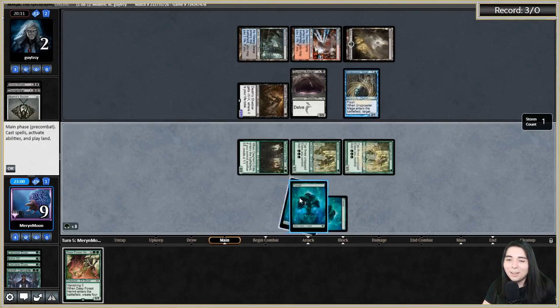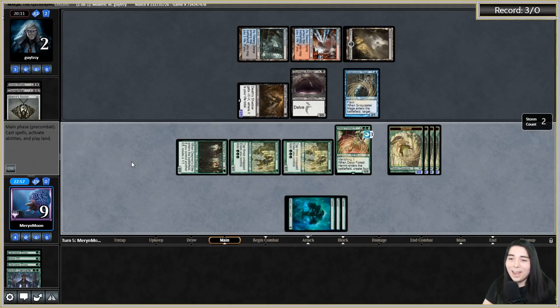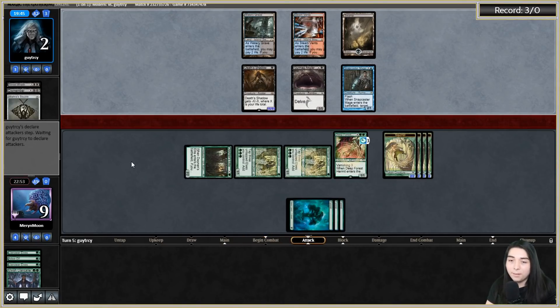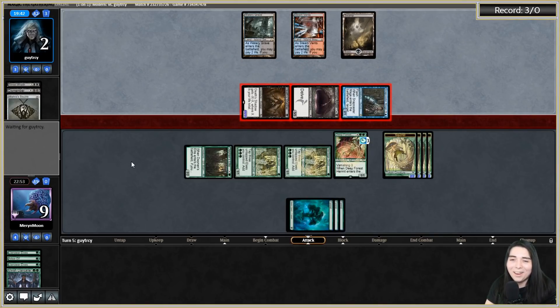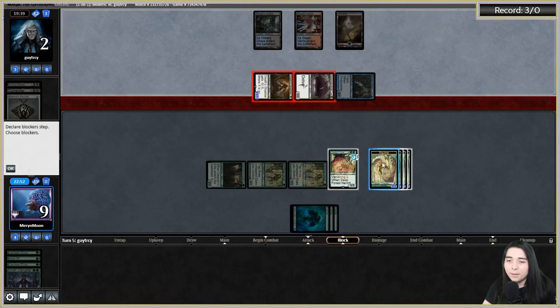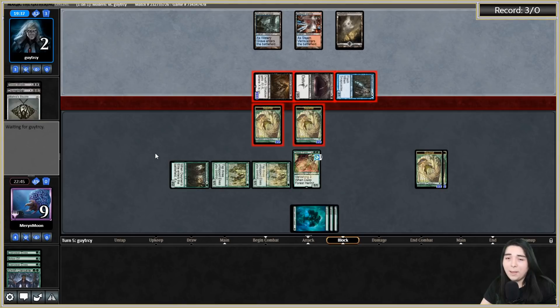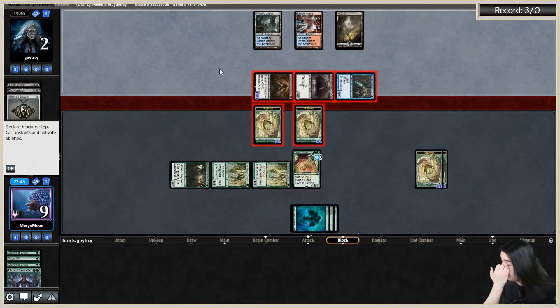And it had to be a one-drop too! Going super wide now - if they don't have Temur Battle Rage I'm going wide around them. That was the clutchest draw - it had to be specifically a one-drop elf. There were only about eleven one-drop elves left in the library. They're yellowing right now, they're absolutely yellowing! If they've got Temur Battle Rage they've got it - TBR is death.